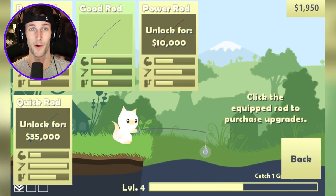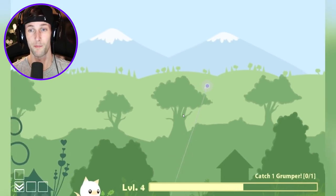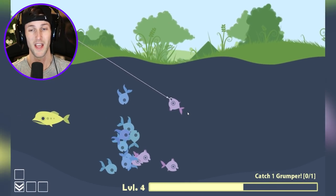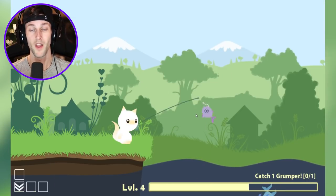He's worth a lot of money. I also upgraded to a good rod, but we need ten thousand dollars to upgrade to a power rod. I don't know if we can catch the grumper fish with our good rod, but hopefully we can. Let's cast out again and see what we get. We got another purple fish — it's not a cuttlefish. What kind of fish is this? Oh, it's a swooper.